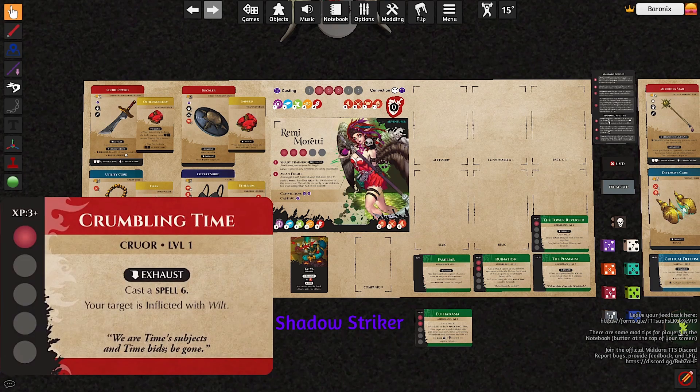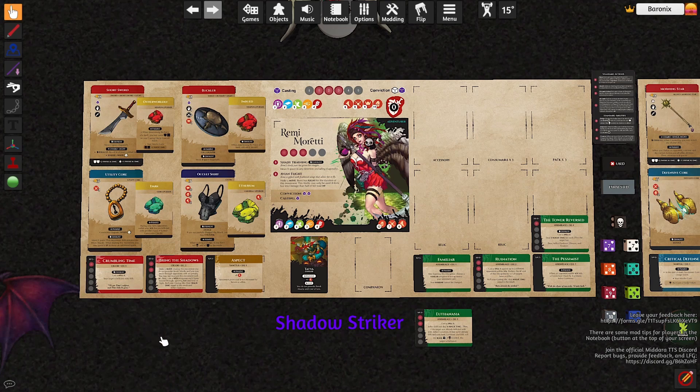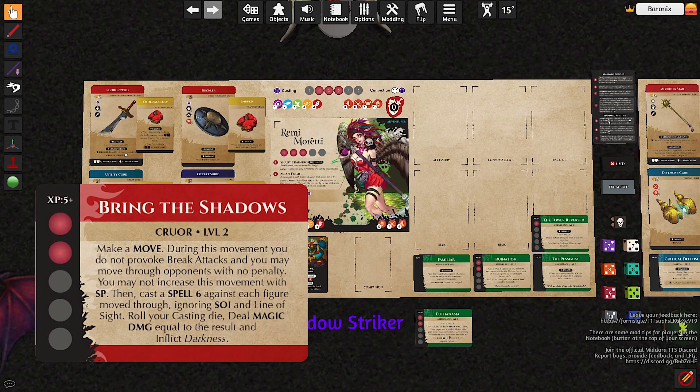We're starting with Crumbling Time. For 1 SP, you exhaust this discipline and cast a spell, inflicting the Wilt negative effect on your target. Wilt increases the damage done to the target by 2 every time it receives damage, so this can really increase the damage output of all your allies very quickly. This is the main way she's going to deal damage at the beginning, with a few attacks here and there.